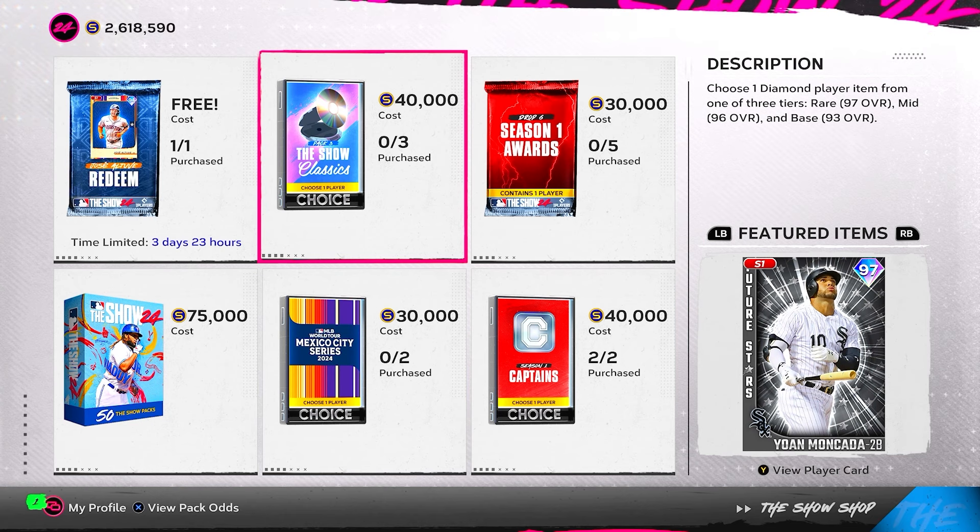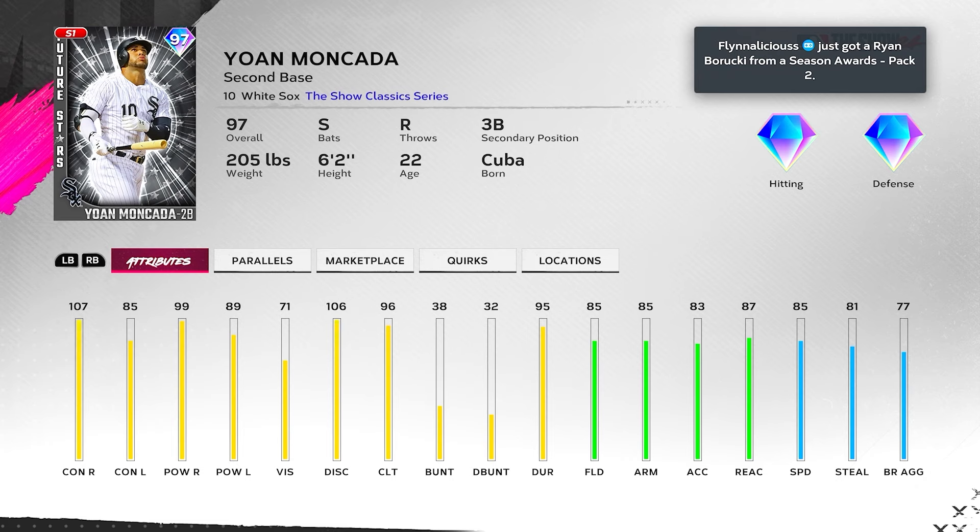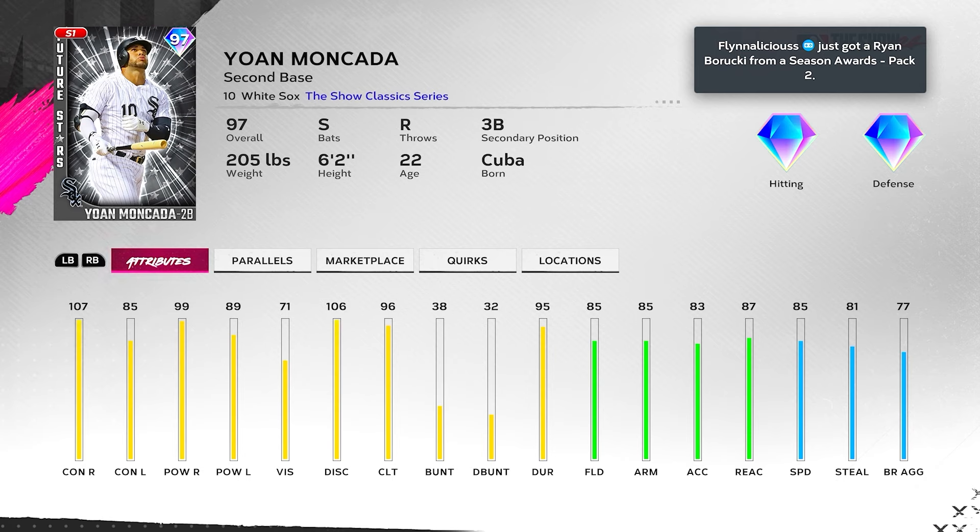Yohan Moncada — Future Stars flashback, switch hitter, so he fits the Santana boost. 71 vision, 85 speed so no Arenado or Buxton boost, and he's not a lefty thrower so no Kershaw boost. However, 107/99 versus right is very damn good. 85/89 versus left is where he lacks contact. 96 clutch isn't bad. Using the Santana boost at tier two gives plus eight contact versus both and plus five clutch; tier three gives plus 12 contact and plus 10 clutch — making him very good.